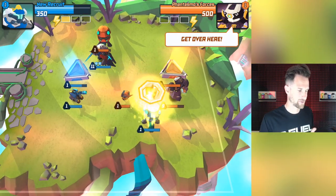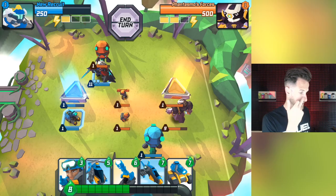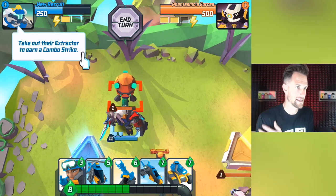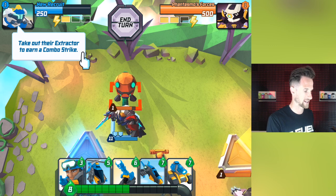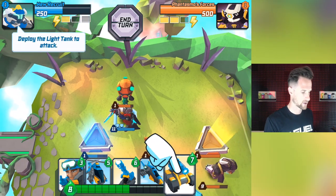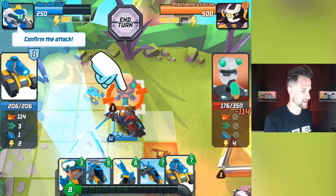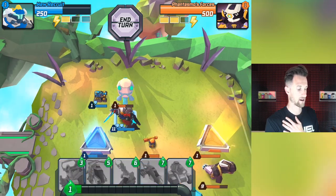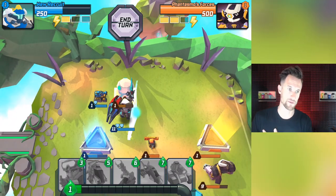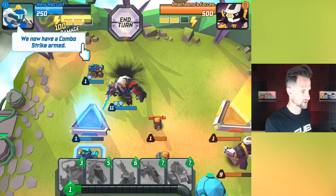Our enemy Phantasmus forces is going after us right here. He's attacking our gate, which again, you've got to be careful about. So we're taking heavy damage, but Guardian has a plan - take out their extractor to earn a combo strike. Up at the top you can see those little yellow dots, those are where you get your combo. We're gonna deploy a light tank and bring it over here, it's going to spawn and do a little bit of damage. Then we're gonna use our Guardian to finish that off. You can see that skull, which means it is going to take it out. Now we get a combo strike right there - we now have a combo strike armed.